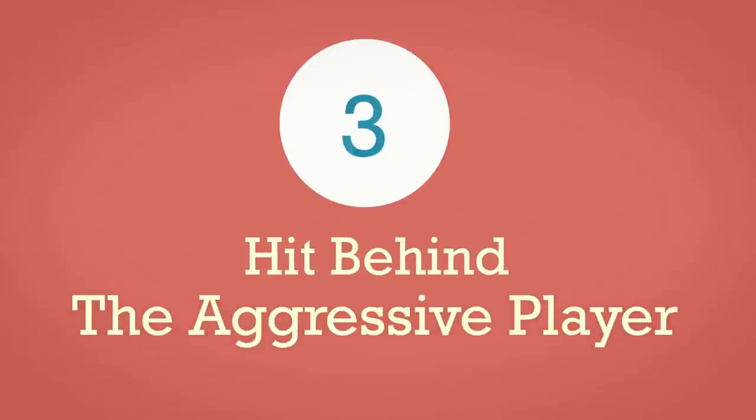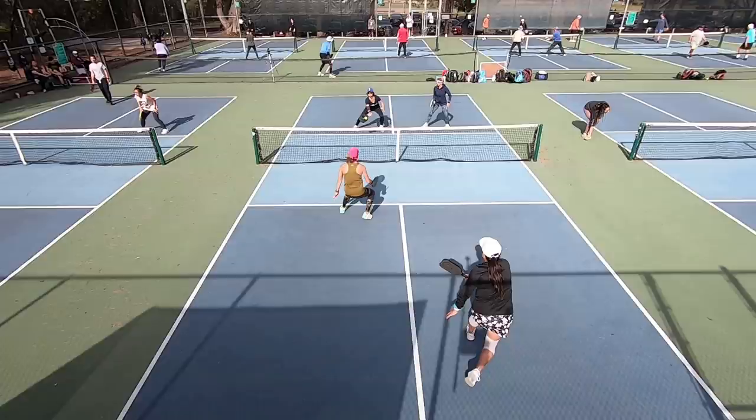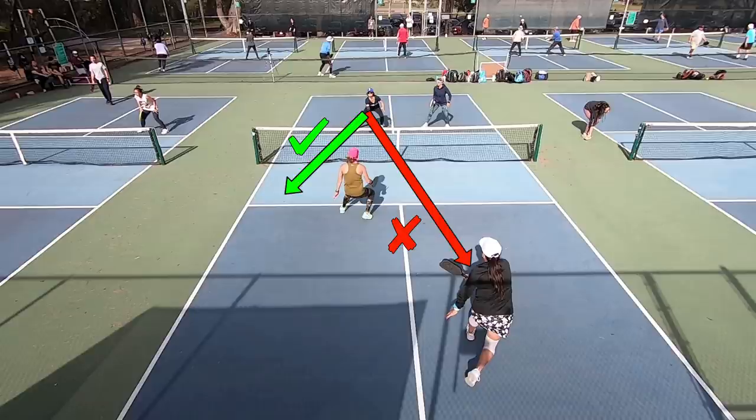Option number three is to take the shot behind the poacher. Instead of going cross court, you're going to go down the line and more towards the sideline because they're squeezing the middle. It doesn't have to be an attack — it can just be a dink over that way, deeper in the kitchen or slightly past it, because they're going to be leaning hard wanting to squeeze the middle. You send it the other way behind them; they'll probably have to change direction to get that ball and won't be able to be aggressive with it.